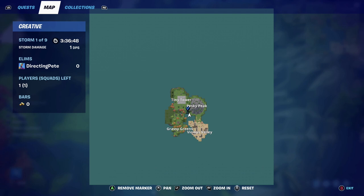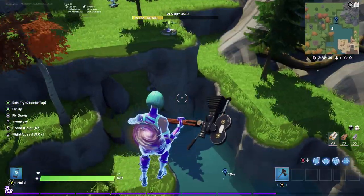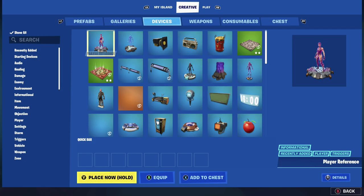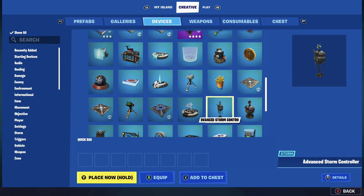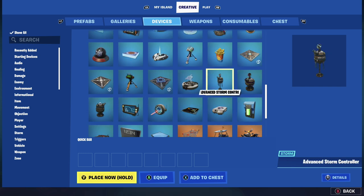You're not going to want to make the storm as big if you have a smaller island like I have right here. But if you've completely covered that empty space with an entire battle royale map, you're definitely going to be making a bigger storm. So I'm going to build this for my small battle royale map, and then I'll share the settings from Directing Pete's battle royale so you can mimic those, since that's a full-size battle royale map.